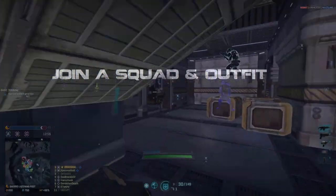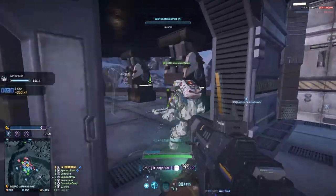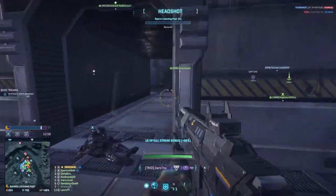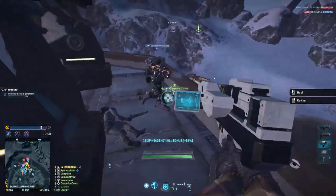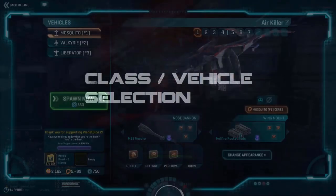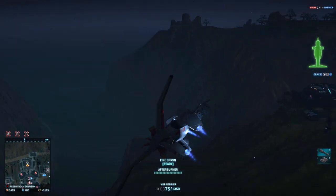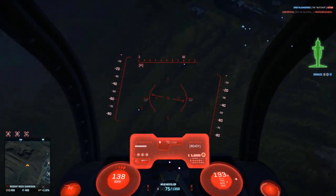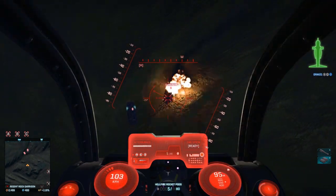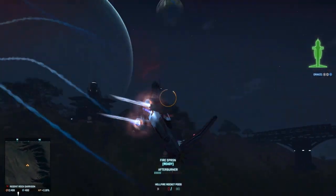Join a squad or platoon whenever possible. You benefit from boosts, and revives, heals, and repairs will all give you bonus XP when performed on a squad member. If you're not part of an outfit, look for one that suits your gameplay — outfits are a great way to get into squads and teamwork is rewarded in Planetside. Remember each class, weapon, tank, and aircraft can shine in certain situations. Fighters can be hard to get a good grip with, but rocket pods combined with your default nose gun will let you put out good damage on everything.